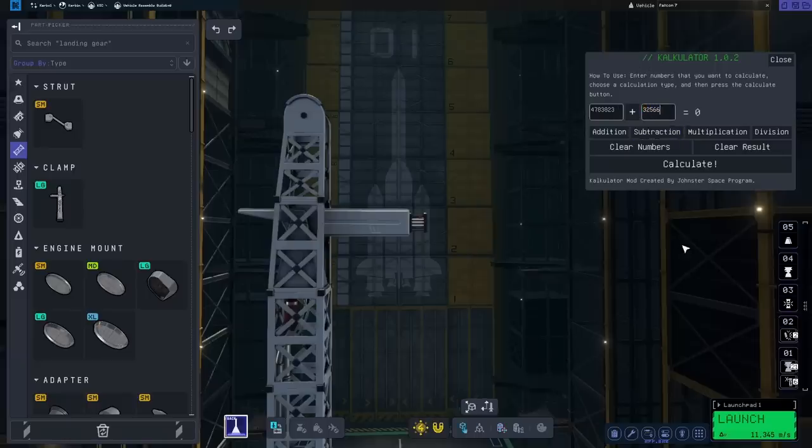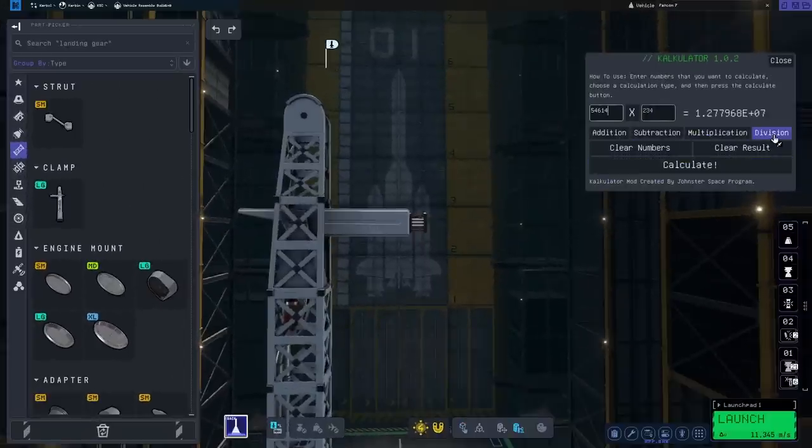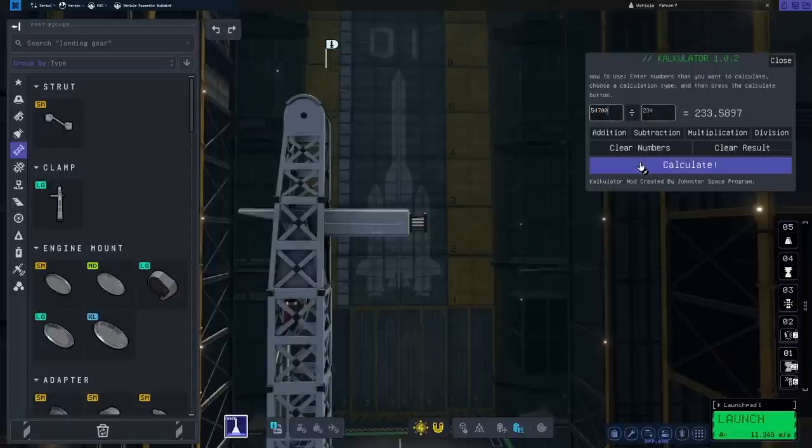Last week I brought you notes inside KSP2; this week I bring you sums. Kerbal Calculator is a nice little tool — it does basic mathematics in-game, quite useful for adding up your Delta-V. Currently it can only add, subtract, multiply, and divide, but honestly I'm not sure you'd need more functions than that. This and Notebook may only be minor mods, but having somewhere to take notes and do calculations while in-game means I no longer have to tab out. They can be brought up using the toolbar, both within the VAB and from in-flight.